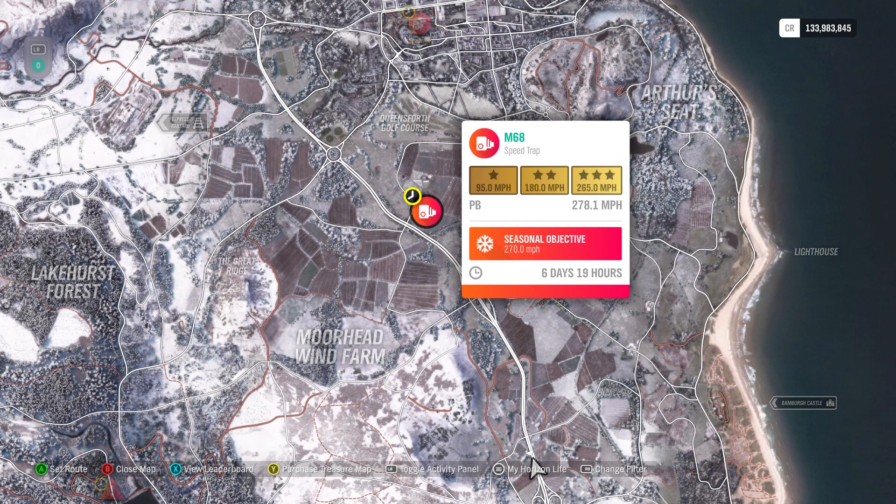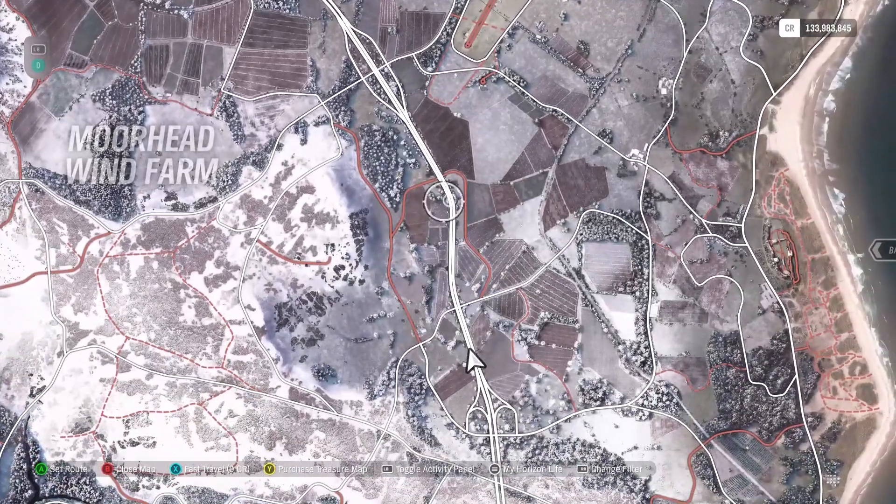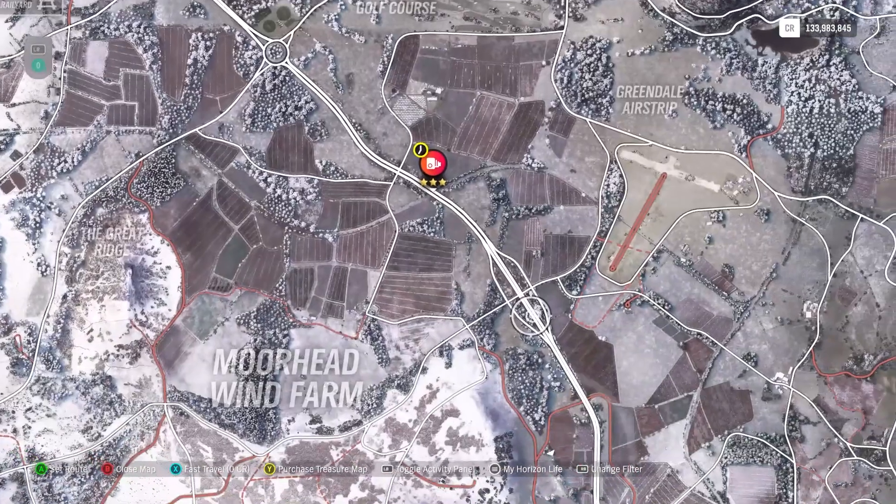This is the M68 speed trap — 265 miles per hour for three stars, 270 is the seasonal objective. 270 is pretty quick, but there's a highway so you have a lot of run-up on either side.